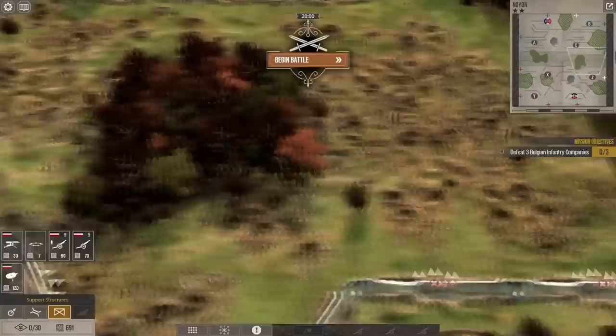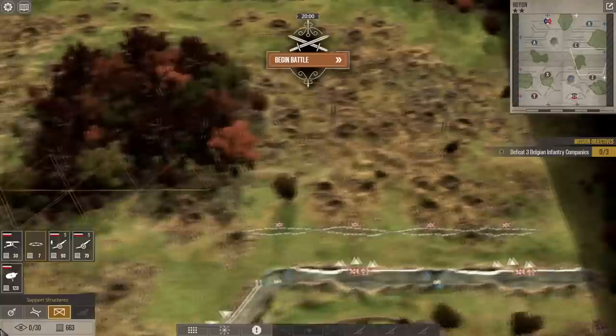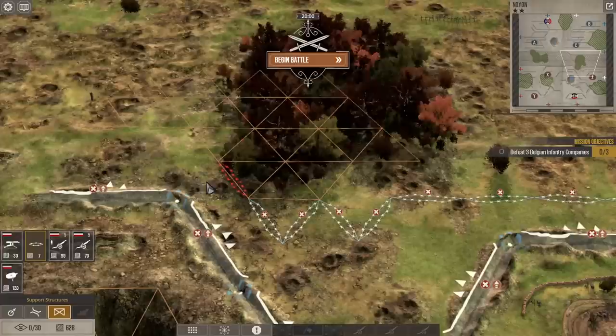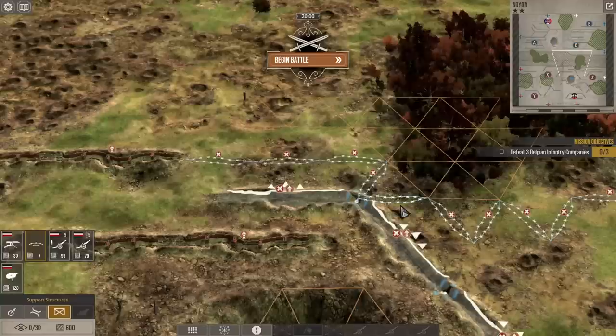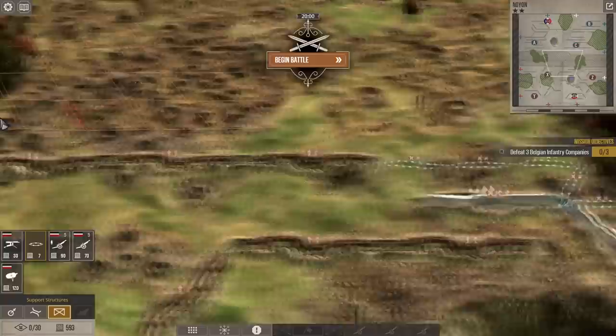All right, let's build some barbed wire. I can't build it too far out in front of our trenches — it doesn't look like. Barbed wire is expensive too — seven supply, which is less than an advanced trench. I built these trenches too close to the front lines. I can't put any barbed wire in front of those trenches; we'll put it in front of the second line.